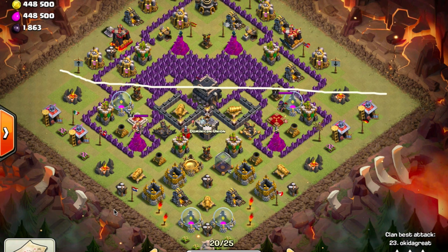These skeletons do so much damage — with 15 witches, that's eight skeletons each, and I'm looking at 3,000 damage per second with no walls. Nothing really to worry about except for splash damage, and this war composition works really well on open bases like this.